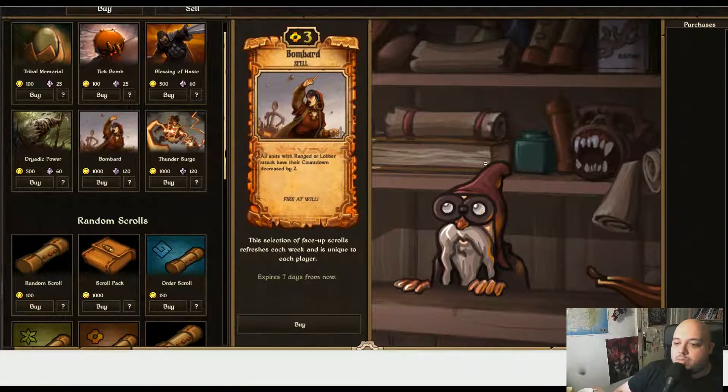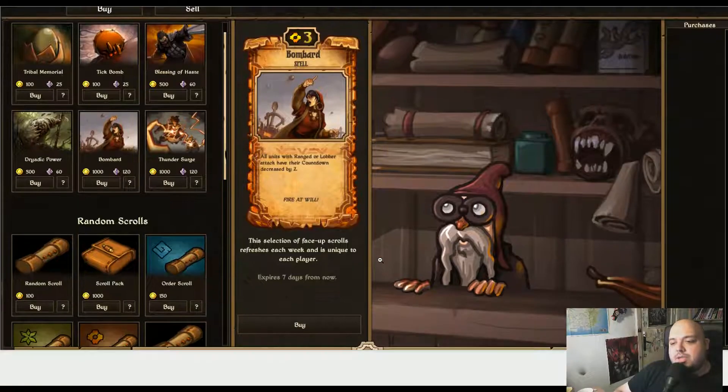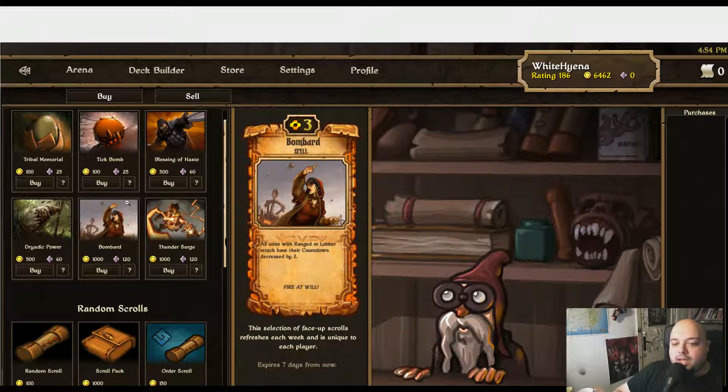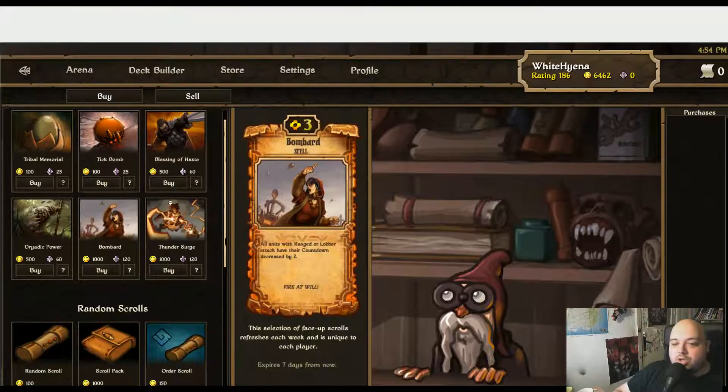This is the shop, basically in-game. As you can see, you can buy things, and from what I've seen it's not really a pay-to-win game, because you can play games and unlock gold, and with the gold you can actually buy scroll packs. Some cards, for example this card, can be purchased with 500 gold or 60 diamonds, which is like the real money currency.